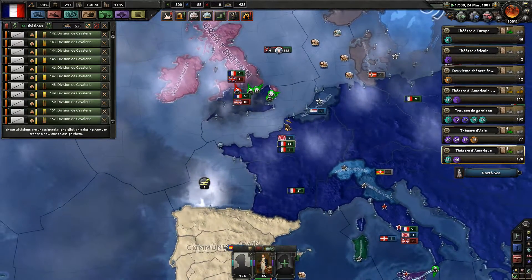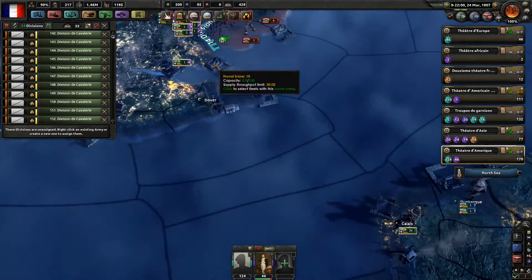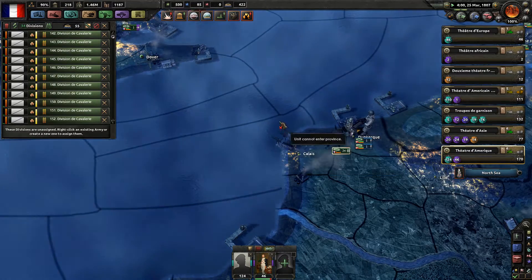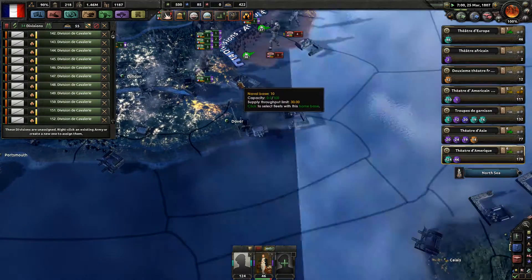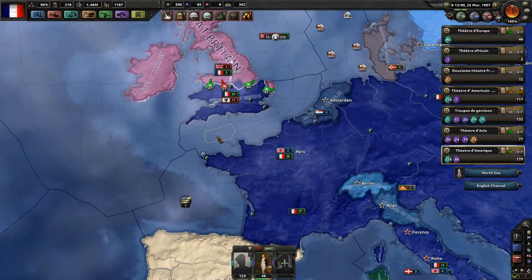I'll need to speed up the conquest of Great Britain. These divisions should just do fine. Oh, Calais doesn't have a port — that's really interesting. Look — the sun will soon set above the British Empire.